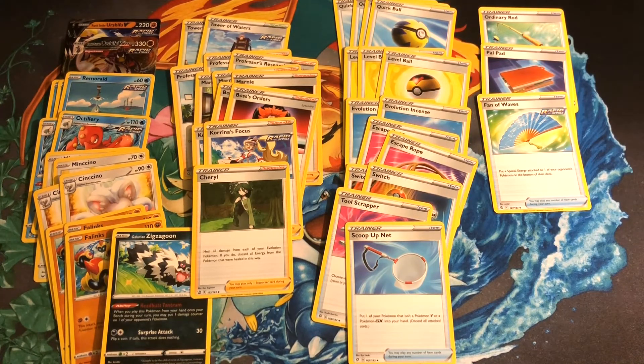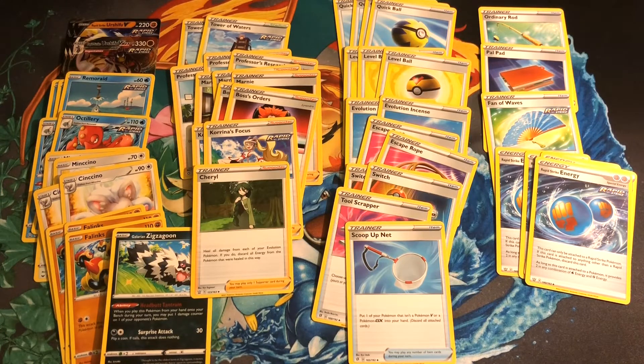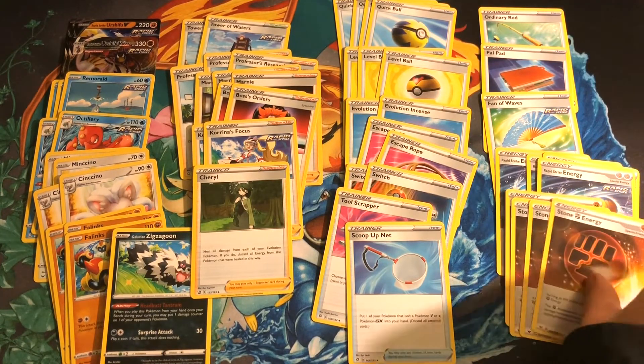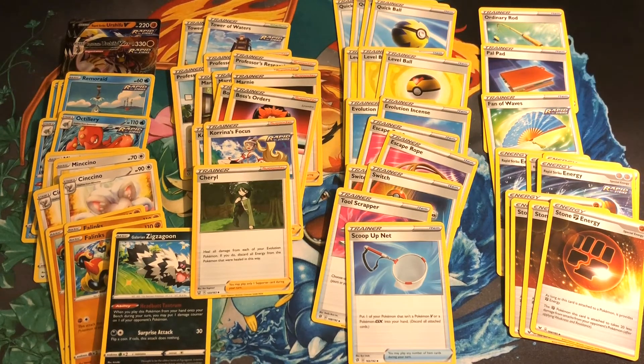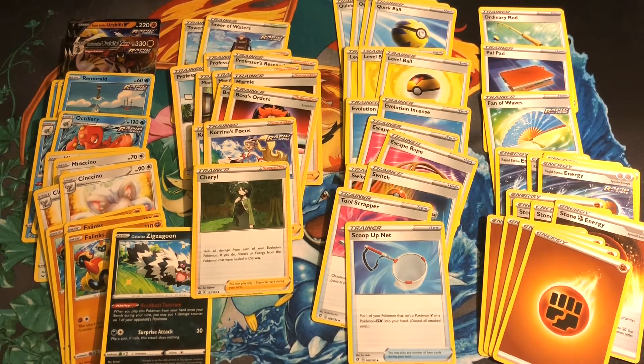For the energy cards, we have four copies of Rapid Strike Energy, which can only be attached to a Rapid Strike Pokémon and provides two in any combination of Water Energy and Fighting Energy — the main way to power up Urshifu's G-Max Rapid Flow. We have four copies of Stone Fighting Energy, which is basically a basic Fighting Energy but reduces damage done to Urshifu by 20 for each Stone Energy attached — a nice damage reduction bonus. We finish out the deck with four copies of basic Fighting Energy. It's a very strong deck, and now we're going to take it onto the Versus Ladder on PTCG Live to see if we can grab a win.